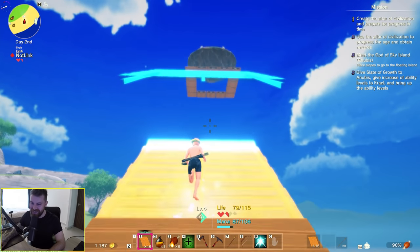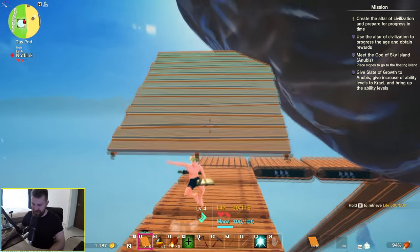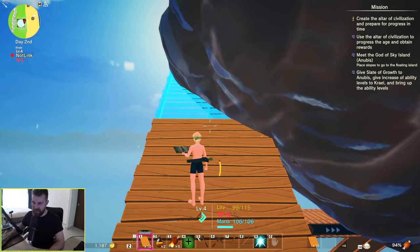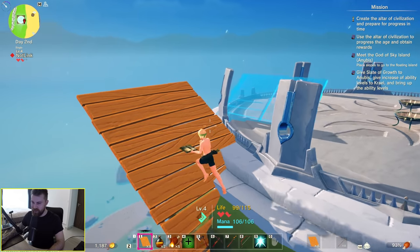So now we're building a sloped pathway to the island in the sky. Jump, climb — there it is. And we've made it. Warning — very strong. What do you wish for? Maximum life, mana, or stamina.